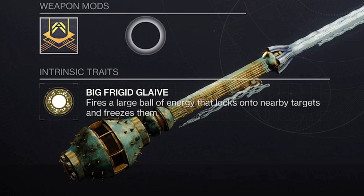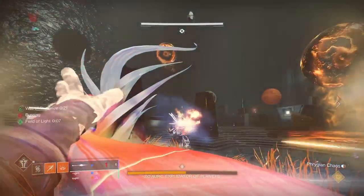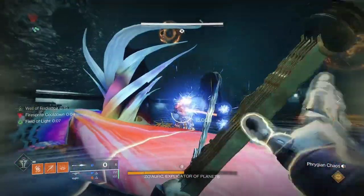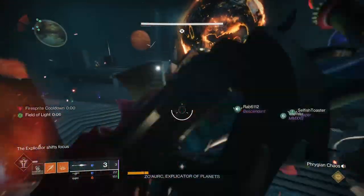But the magic really starts to happen with the big frigid glaive tray. This roaming ball of ice is meant to be an ad-clearing room shutdown perk, which it is excellent at doing, but if you just use this and ping these icy balls of doom at an enemy, you'll do some wacky damage.